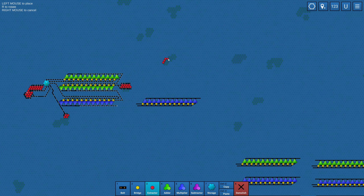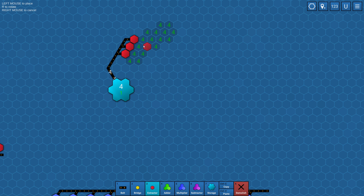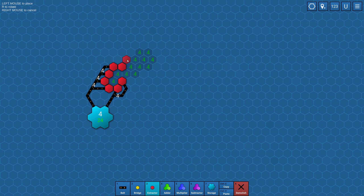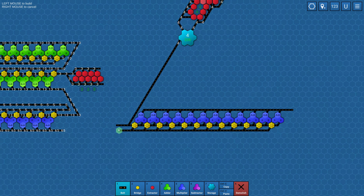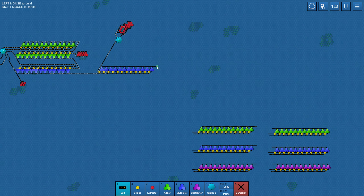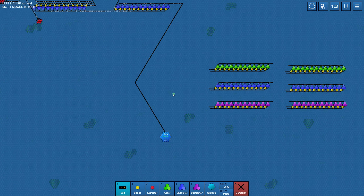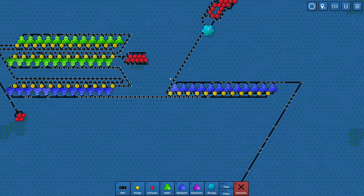I'll just get a whole pile of fours. I think the storages are actually good for this specific instance because we can just run a pile of fours and if I need more we'll just get more. That looks good — we've got a bunch of fours coming out. I'm going to connect those fours in here, connect the 65s in here, and that should be making us the 260s. Yes — we're making some 260s!